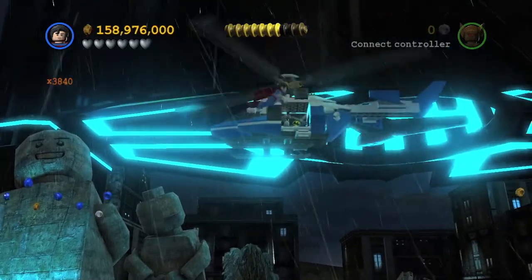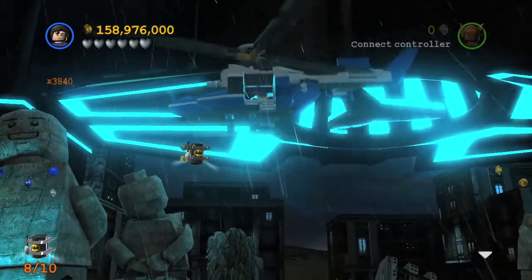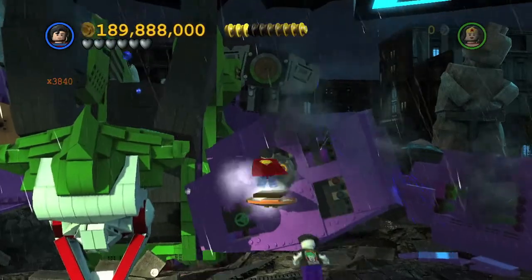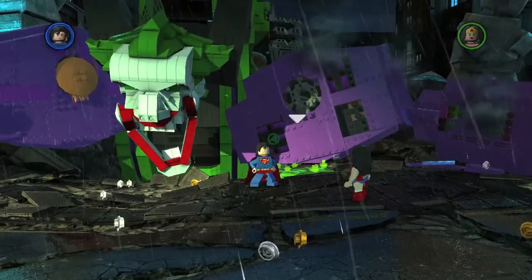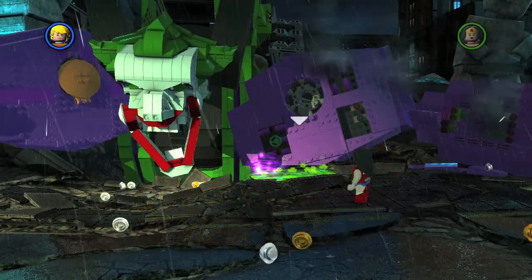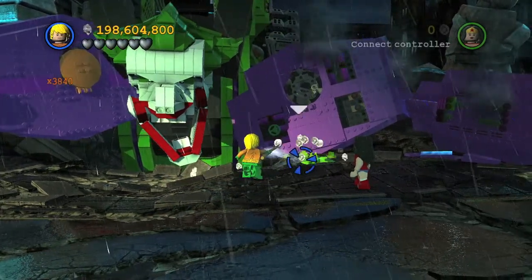It's a pretty hard squeeze, but just keep trying and you should make it in there. The helicopter will take off. And the final minikit for the whole game: after you pull the robot's arm out with the strongman and the chemicals leak, you'll get a cutscene. Switch to Aquaman right now and use his powers to clean the chemicals, and you should get the very last minikit.